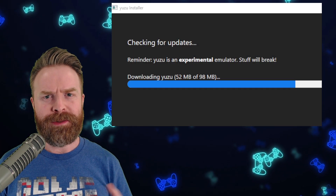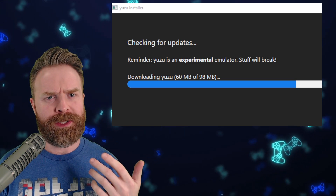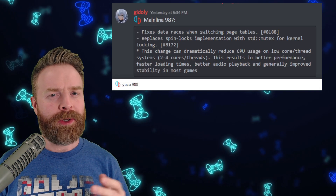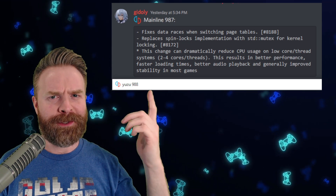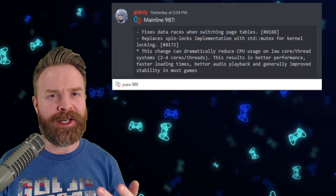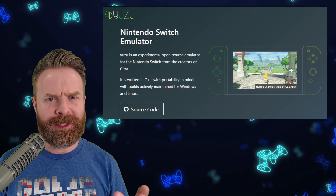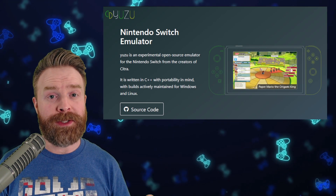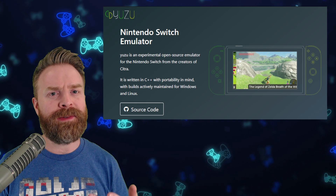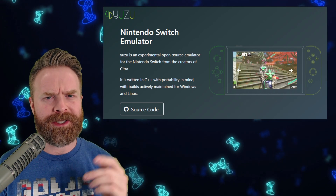To pick up the latest version of Yuzu, all you have to do is download it from the website or just open it up and it should automatically update for you. Currently at the time of filming, we're on version 988, which is after 987, so everybody should have access to this. Unfortunately, I don't have a low-end system to test this on as I've sold my older computer. But if you do, let me know in the comments below to see if you noticed an actual difference — how much better is it now?